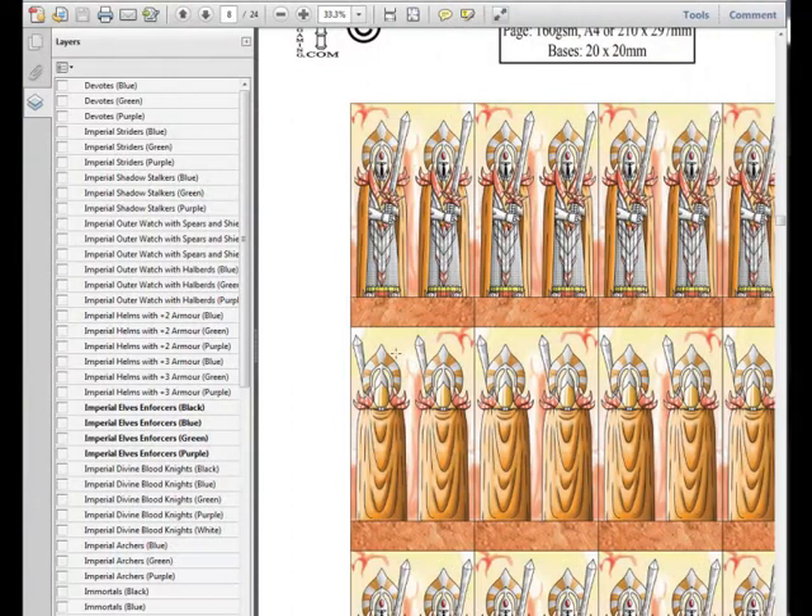All the prints from now on are going to be in PDF because I've discovered how to work in layers. One of the great things about layers is that you can change the colours of your prints. So the Alansians and the Elves are going to have different colour options — if you click here on black you can turn them black like this, or if you click on green you can turn them green.